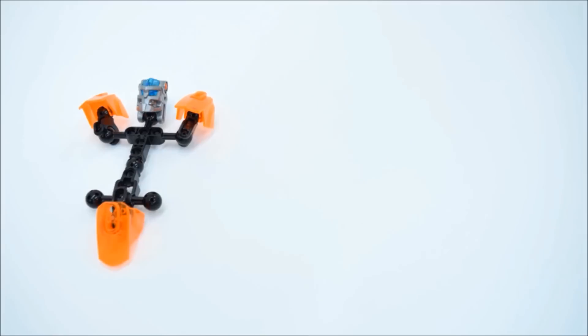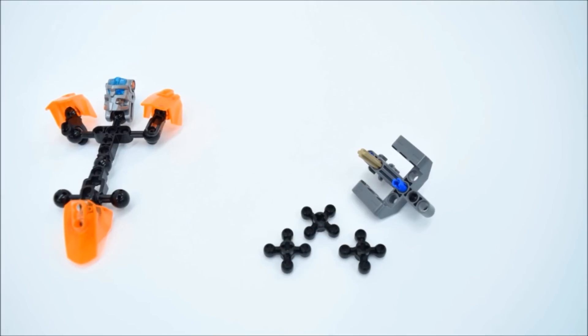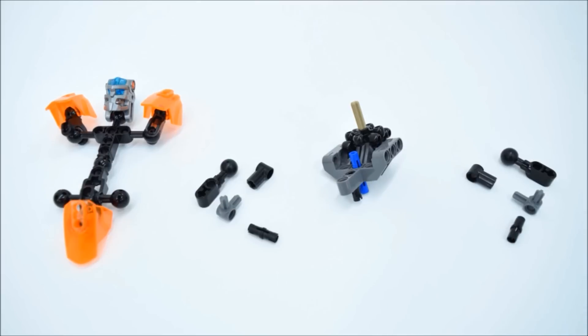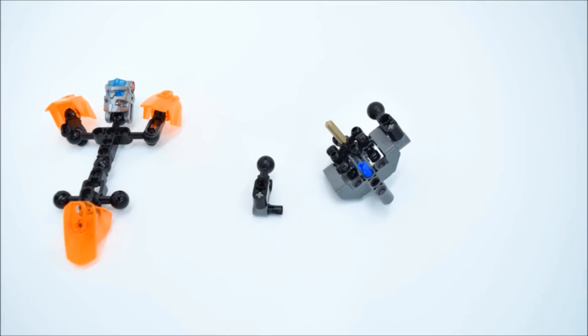Starting off with the body and putting on some armor. Then next, we're going to construct the shoulders and armor mechanism. It's similar to the original, but a little different, so maybe you're going to want to pay attention. Put in some gears here. Now we're building these things that will stick onto the shoulders — they're going to be important for later.